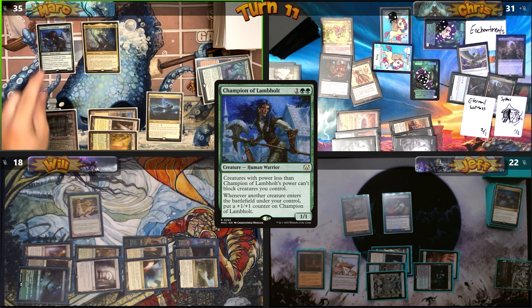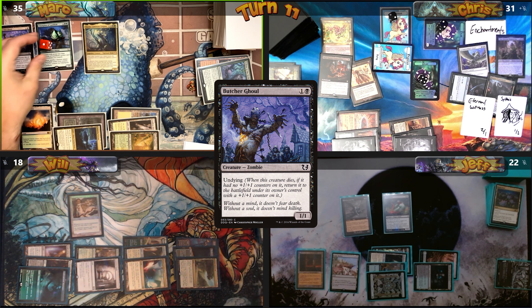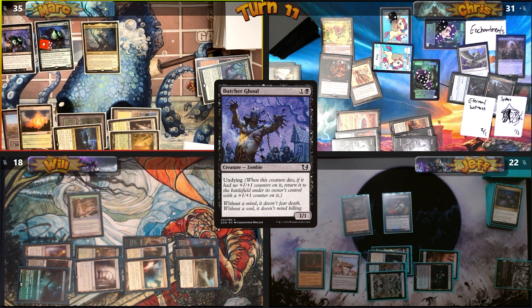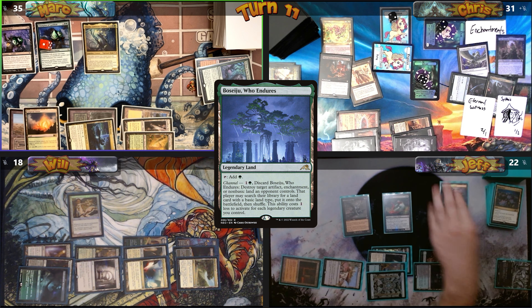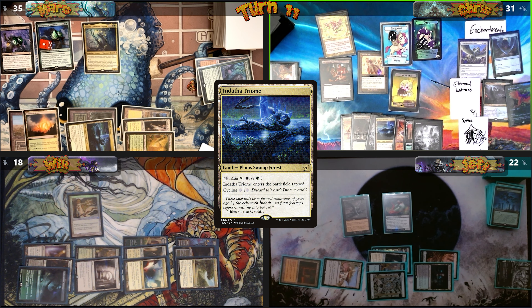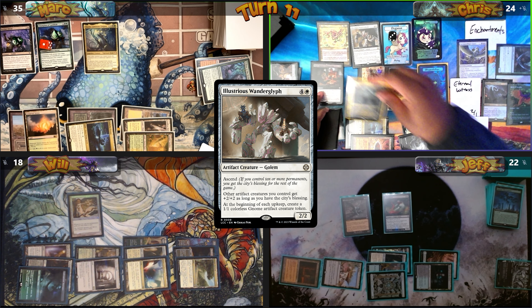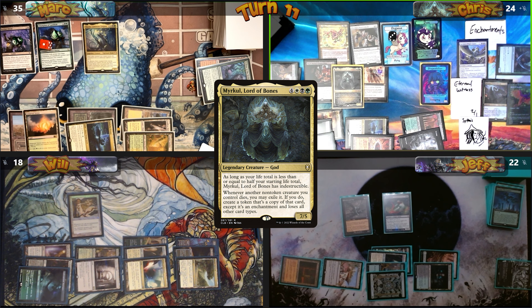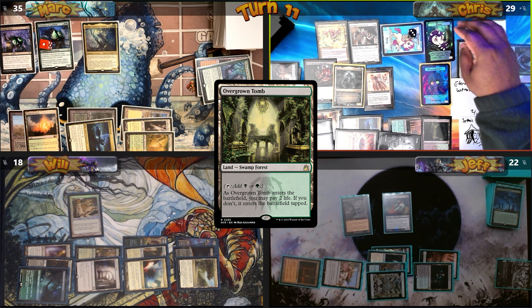I get a Pest on Mark's upkeep and destroy Will's Enchantress's Presence. Mark casts Champion of Lamholt with a Vigilance counter, then Butcher Ghoul — putting counters on both. During his end step, Jeff channels Boseju, destroying my Geese enchantment; I fetch Indatha Triome tapped. I full-send with Black Market, getting a Treasure, a Shapeshifter, and drawing a card. I cast Illustrious Wanderglyph, recast Myrkul by sacrificing five Pests to Ashnod's Altar for 5 life, play Overgrown Tomb, send 6 damage at Will, and pass.